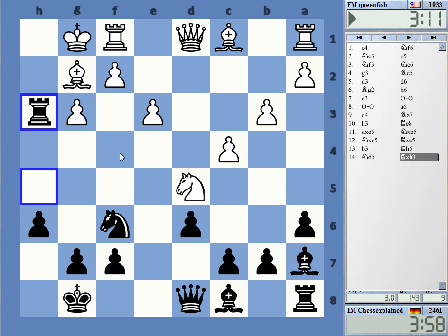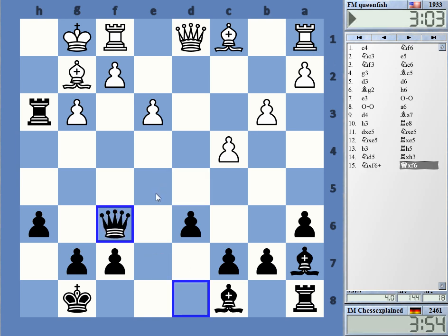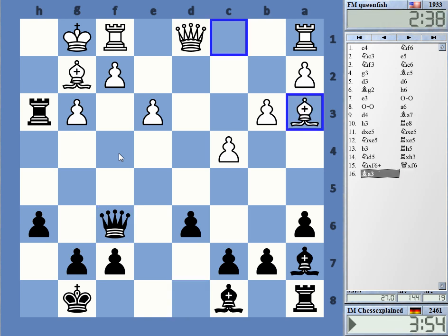Knight d5 — I have to go for that, but it's quite interesting, this type of exchange sacrifice. Well, here the rook is hanging, right? The rook on a1 is hanging. Hmm, or is he basically claiming that I don't have a square anyway for that rook?